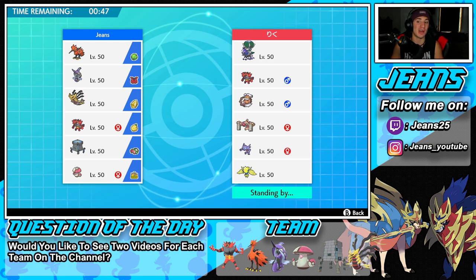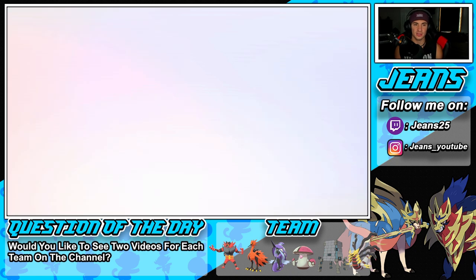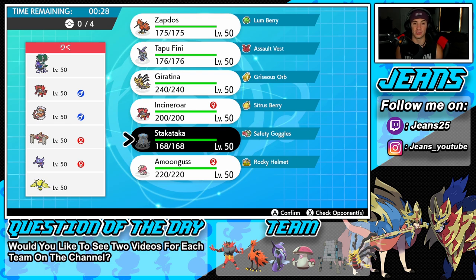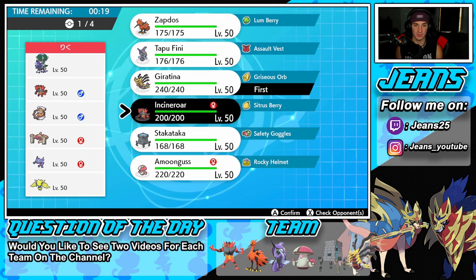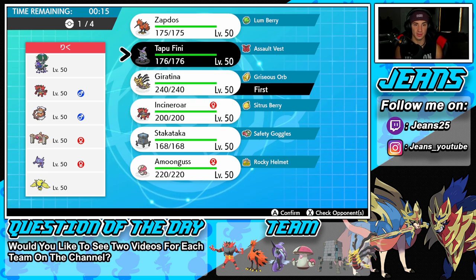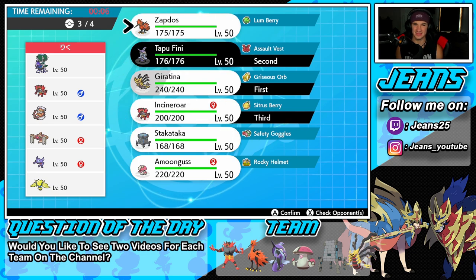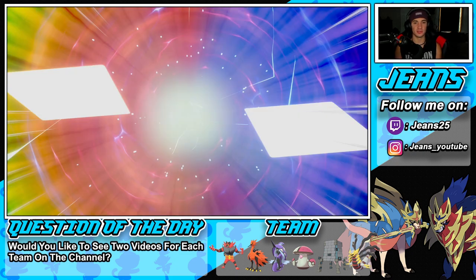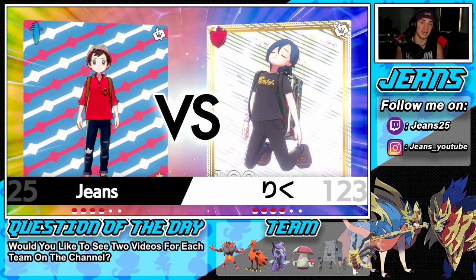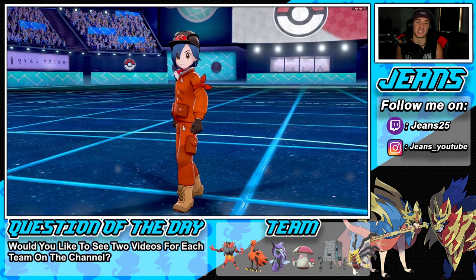Hopping into our first battle — going up against a Shadow Rider Calyrex team alongside Incineroar, Landorus, Conkeldurr, Sableye, and Regieleki. I'm thinking about leading Giratina, maybe coaching him up, or popping Trick Room for speed control, or going with Tapu Fini. Let me go Tapu Fini up top, bring in Incineroar, and bring Stakataka later. Tapu Fini for the Icy Wind speed control feels like the right call.